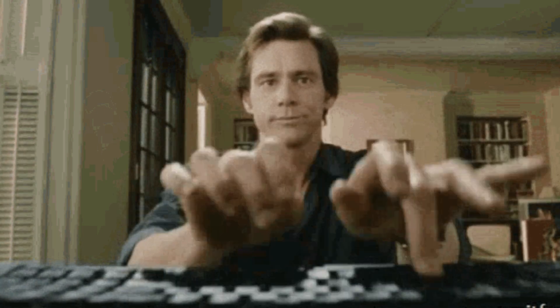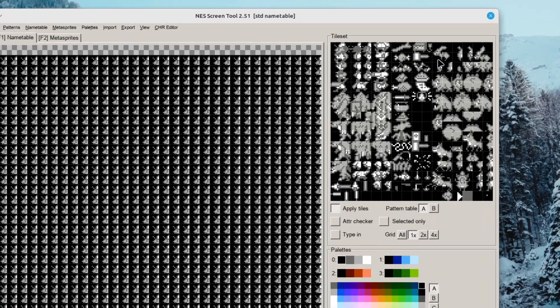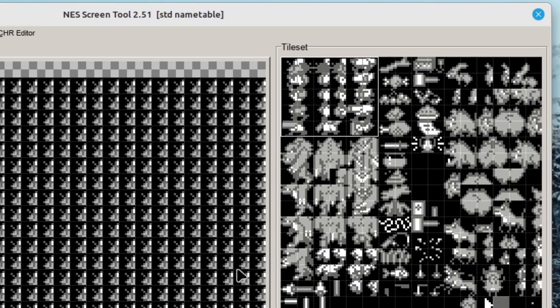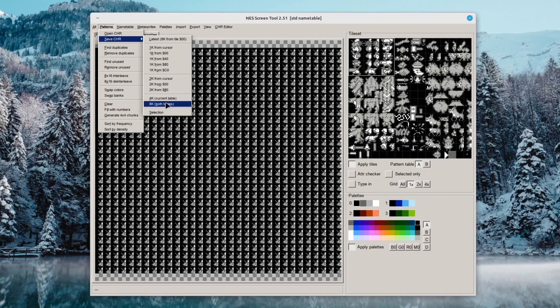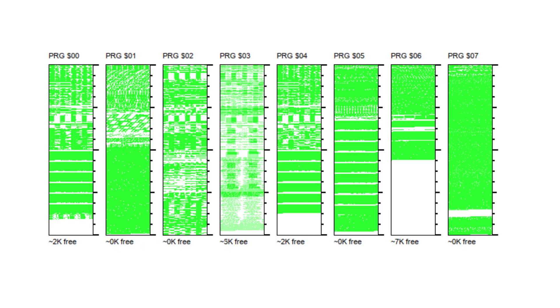With some effort I modified my tile copy routine so it was possible to specify how many pages of data to upload to RAM — one 256-byte page equals one row of tileset graphics. I also specified a data offset so tiles could be loaded exactly where they should be rather than at the beginning of the tileset. I should also mention that NES Screen Tool lets you save smaller tilesets, and you can even save a selected area to a binary blob.